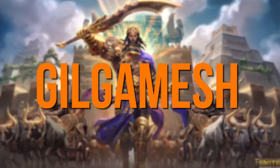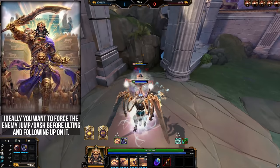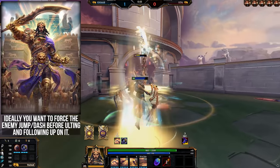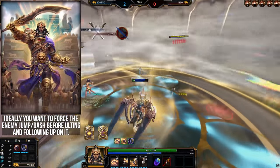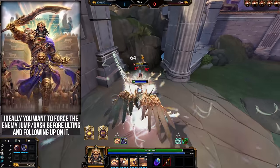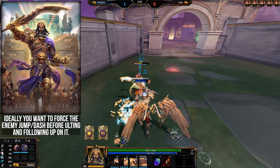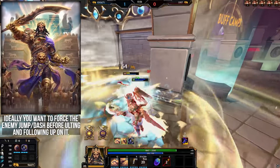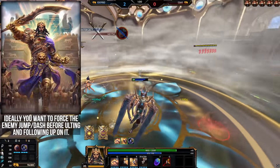Gilgamesh — when chasing enemies, you basically want to always end up with the enemy having no movement ability left and being stuck in your ult. The best way to do this is to blink engage instead of jumping, so you can follow their jump with yours. On Gilga specifically, you can ult them once they jump and then immediately follow with your 3, and as soon as that damage procs they get pulled back to the middle of the ult.